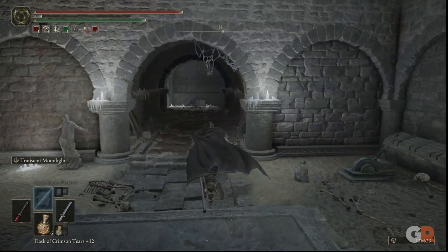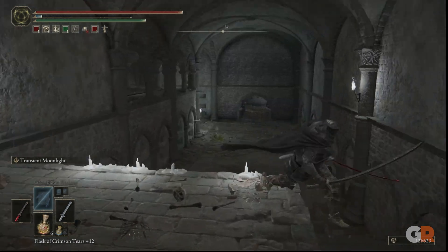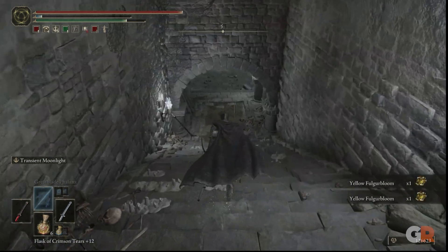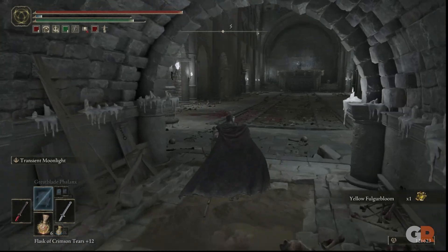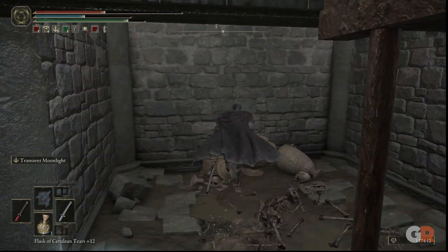Once at the bottom, head west once again into an area where there will be a few statues that you need to defeat. Once defeated, continue south into a large spike room with a sorcerer at the other end. Go into the first alcove on the left to avoid the spikes.